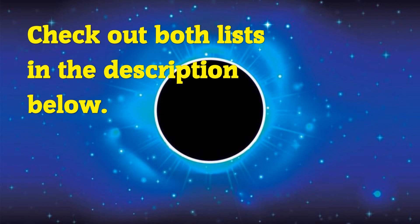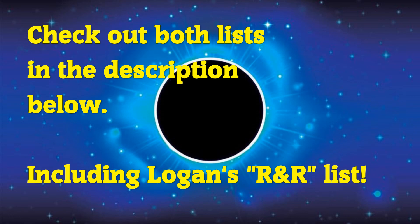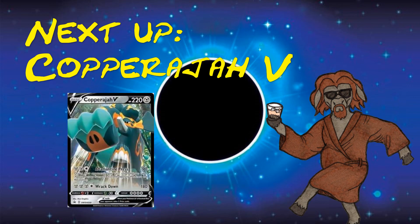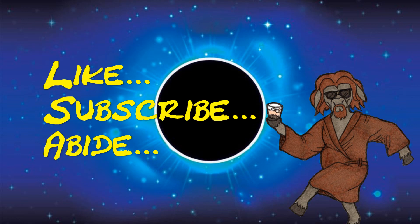Of course all trainers and energy came from the Trainer's Toolkit. For those new to the game or looking to get back into it, two of these kits are all that you need to get that core set of cards around which you can build anything. With that being said, check back soon — we'll show you what we did with the kits and the Copperajah V's that we just opened the other day. Until then, this has been Hee Haw with Darkmoon Cards and Games. Be not afraid — later!